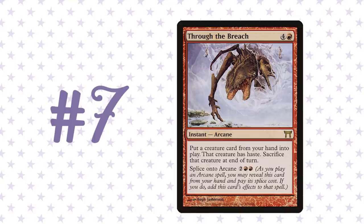Coming in at number seven is Through the Breach. People let it go late because they think it's a one-time effect and they'd rather have something repeatable. But I really like Through the Breach — I often see it go pick eight or nine. It goes in the Sneak Attack deck as a second Sneak Attack, but also in Reanimator, Tinker decks, all of these. Being able to put a huge creature into play at the end of their turn — on their end step — is incredibly powerful. They have to counter it, and then you untap and slam Sneak Attack.